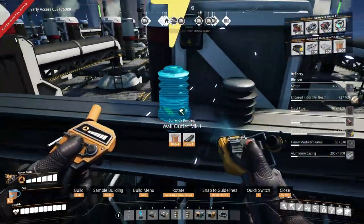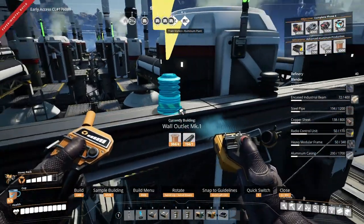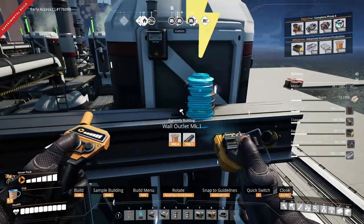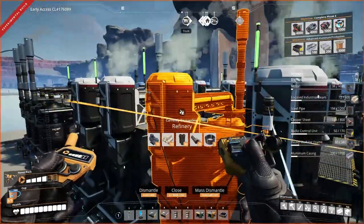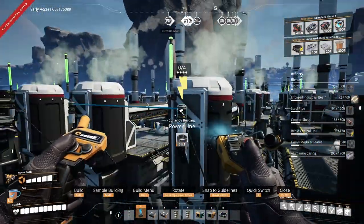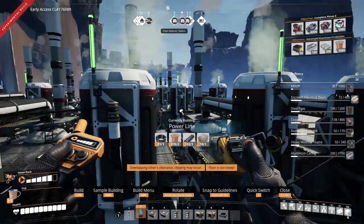Alright, so we go like this, throw another one. You can use mark one, two, or three — doesn't matter. Get rid of these. Now what I'm going to do is just connect these wall outlets together.